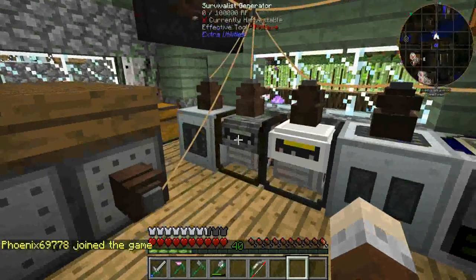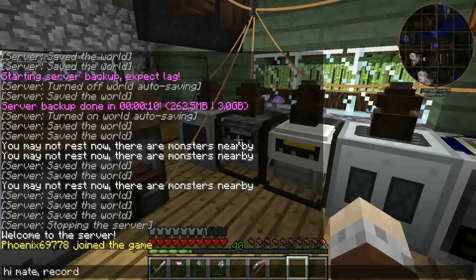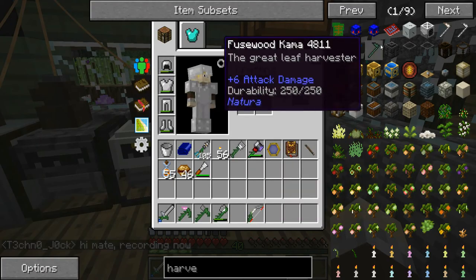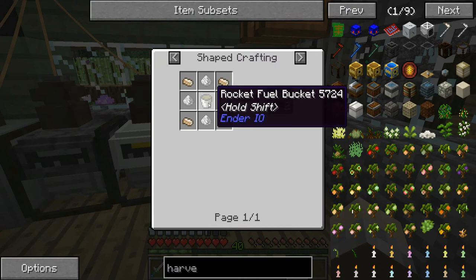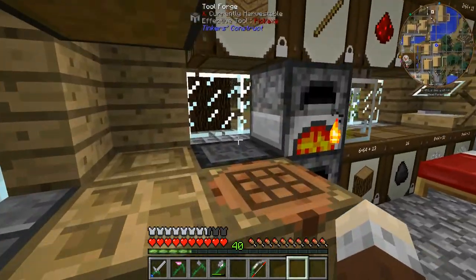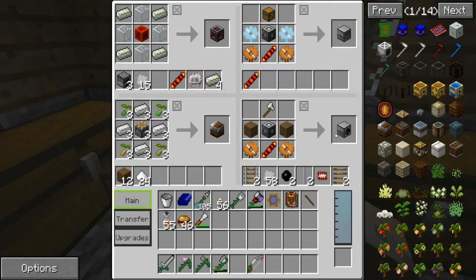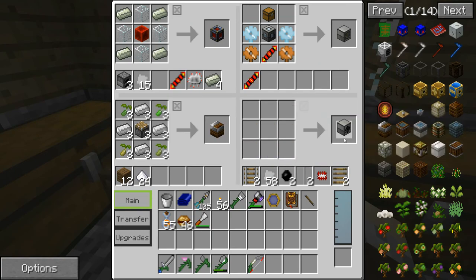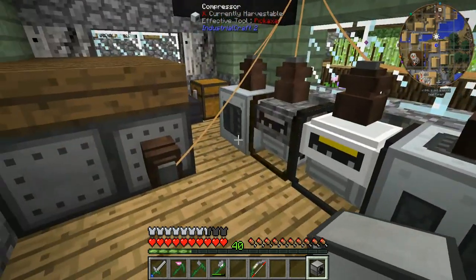We need a harvester obviously, and if we look at the recipe for a harvester it needs plastic sheets, which now need compressed sawdust to make, and we need rocket fuel and some other stuff. So to get sawdust we need a sawmill, which we can do relatively easily — we've got a machine frame, iron axe, some gears. One sawmill sorted.